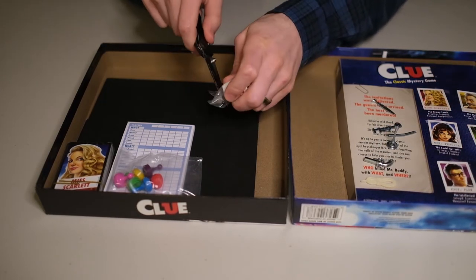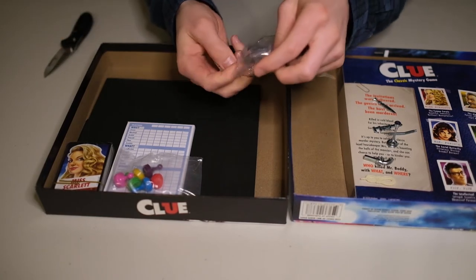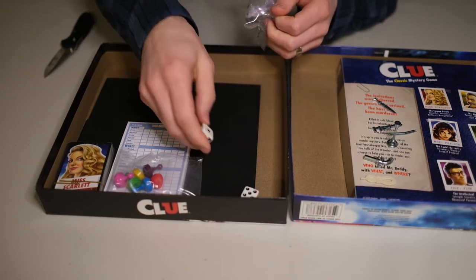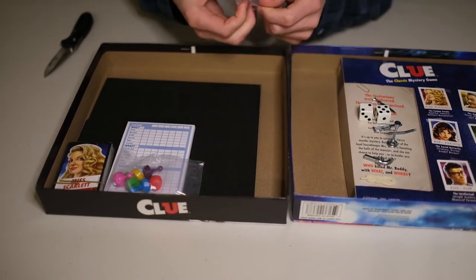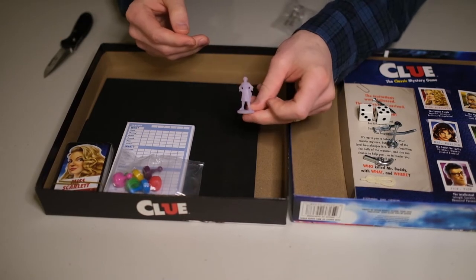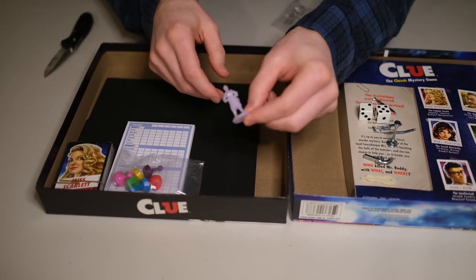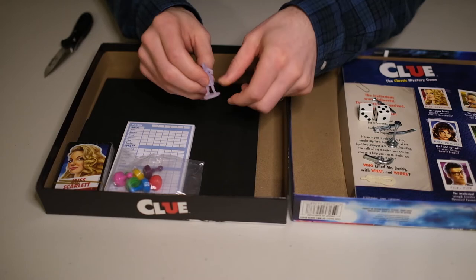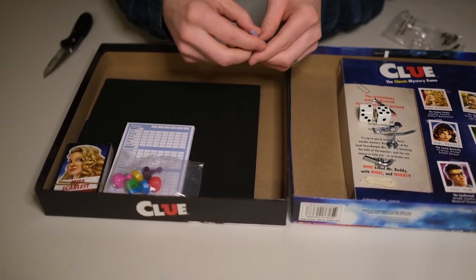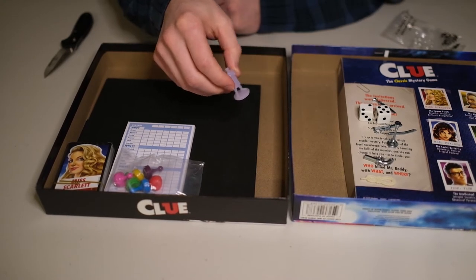And then in this side we've got our dice. Something new here — regular dice as you can see, hopefully that's in focus. And this bad boy — or should I say bad lady — this is the ghost of Mrs. White. I'll try and get a close-up on that so you can see. It's kind of a translucent plastic, looks kind of cool. It looks kind of like Mrs. Butterworth — for you maple syrup fans out there.